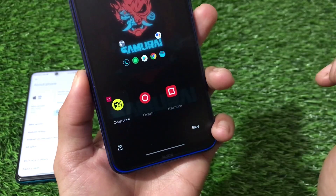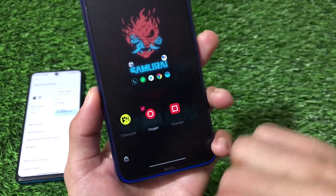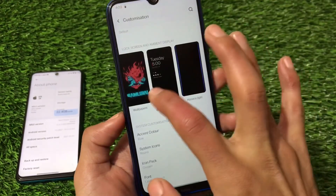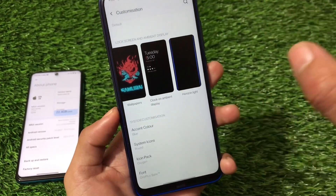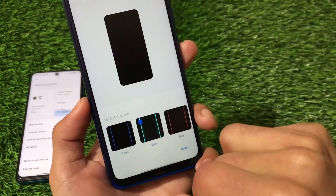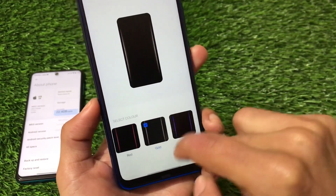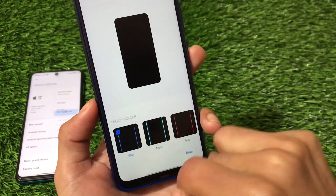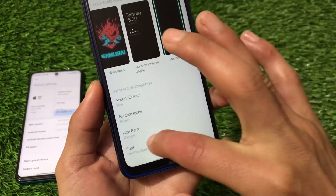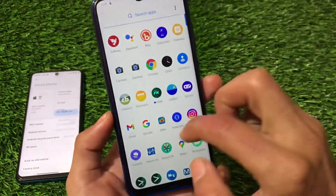It includes a Cyberpunk icon pack, which works best with dark theme. I prefer the normal OxygenOS icon pack. Horizon Light is available and working fine — when you get notifications, the horizon light looks really good. You can customize it to any color: gold, red, purple, blue, or neon. The neon option looks the coolest. OnePlus fonts are also available and working perfectly.